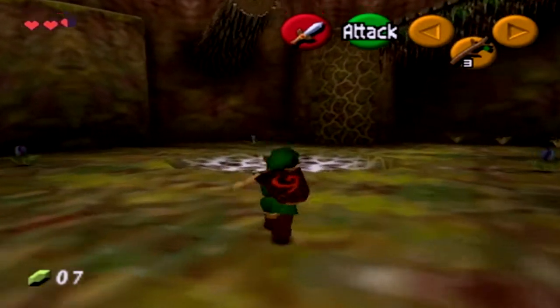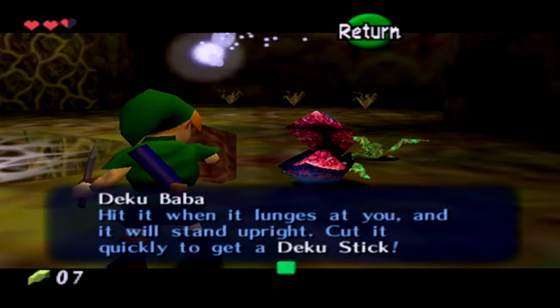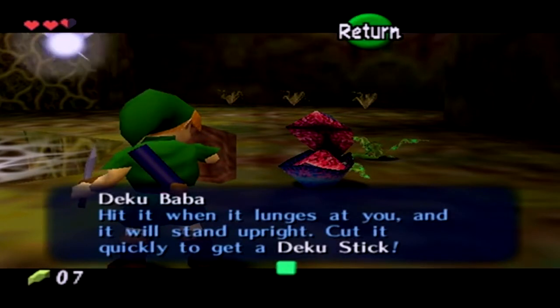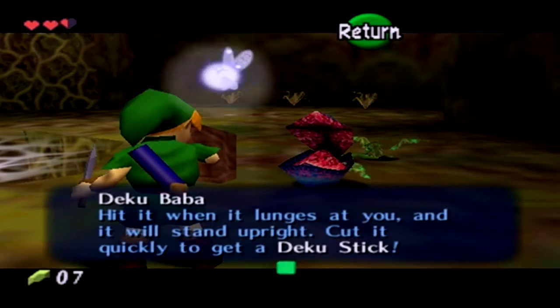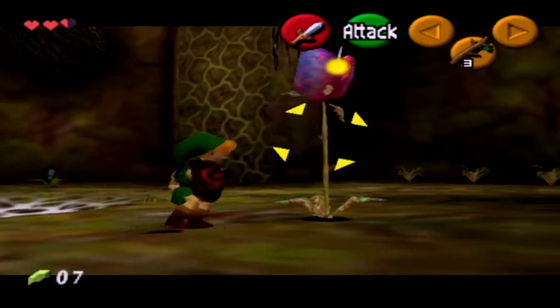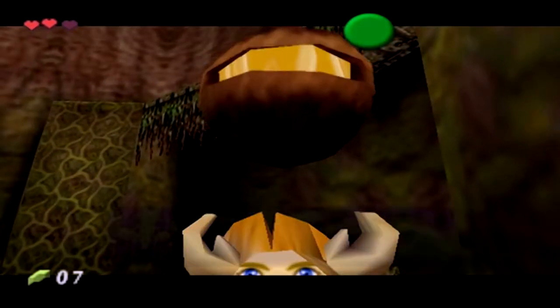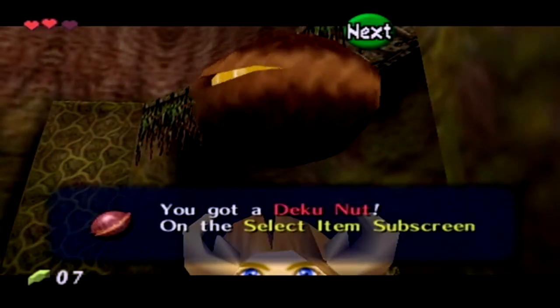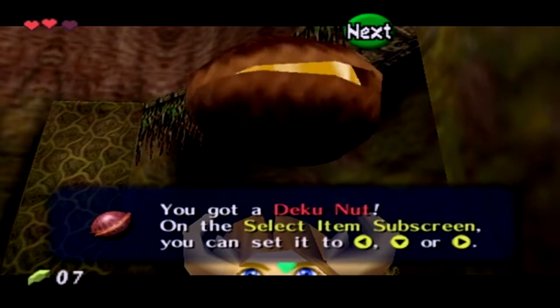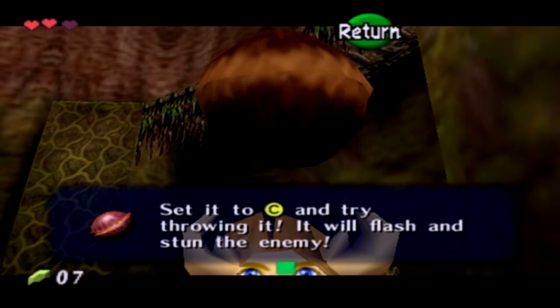Alright, welcome to the first dungeon in the game. So this is a new enemy. Deku Baba - hit it when it lunges at you and it will stand upright. Cut it quickly to get a Deku Stick. So if you hit it while it's up you'll get a Deku Stick, or if you hit it while it's not up you'll get Deku Nuts. Now I'm not exactly nuts about these, but they are quite a useful item. I really like the inside, how it's all shiny. The models in this game look so cool.